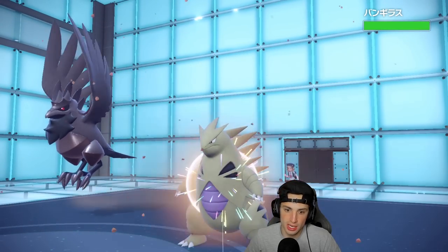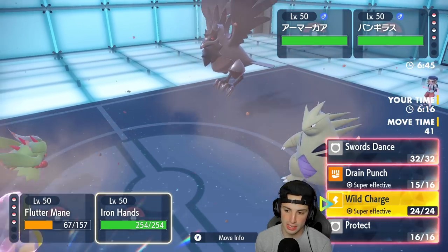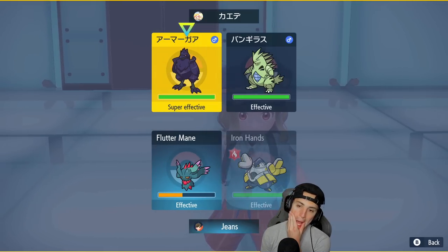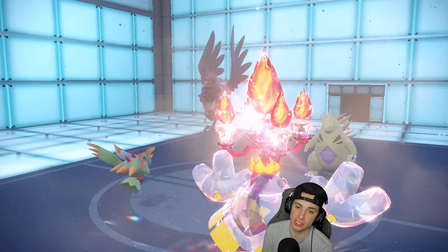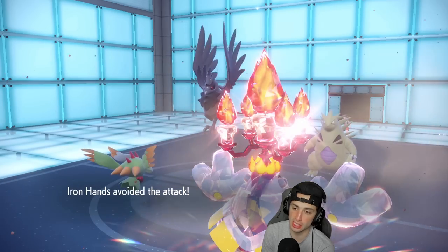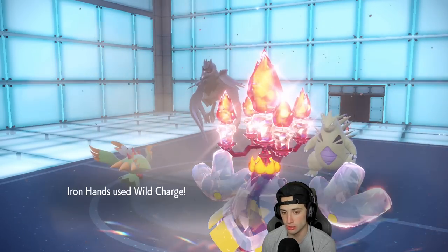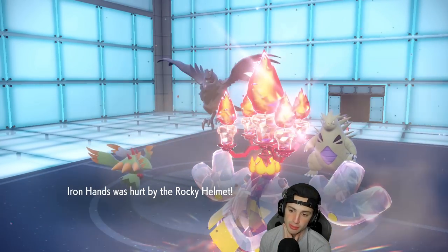Tyranitar is probably going to Terastalize — I think I can predict it. I could wild charge Corviknight down — Corviknight is more of a threat. I go for Wild Charge, and he ends up not Terastalizing — good thing I didn't predict it, or I could have dumped on Tyranitar instead. He goes for a Stone Edge and I dodge it — that's big time! So we get off a free Wild Charge this turn. I'll Moonblast it then.